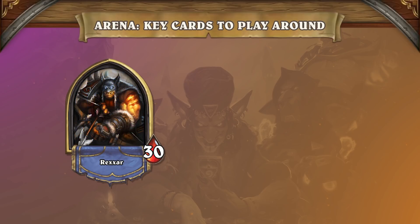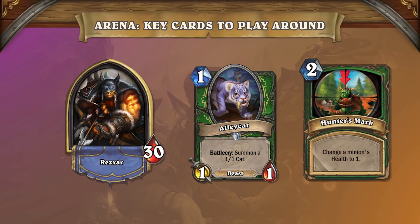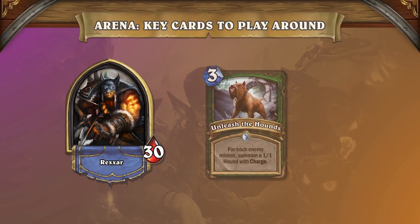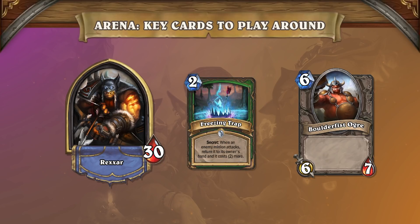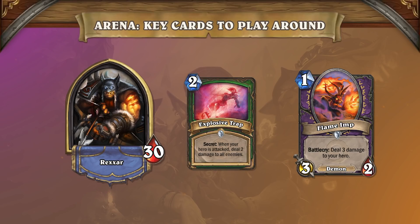For Hunters, two general principles apply: always kill beasts, and their 1-1 tokens can kill something big with Hunter's Mark. The most impactful spells they have right now are Marked Shot and Unleash the Hounds. Hunters can deal with singular targets relatively easily but have problems with wider boards. Unleash the Hounds can clear 1-1s in a pinch, but is often used to push face damage toward the end. In terms of secrets, only two stand out. If you only have a big minion, be patient and summon some small minions to attack first to play around Freezing Trap. If you have a bunch of small minions, be patient and summon some big minions first to play around Explosive Trap.